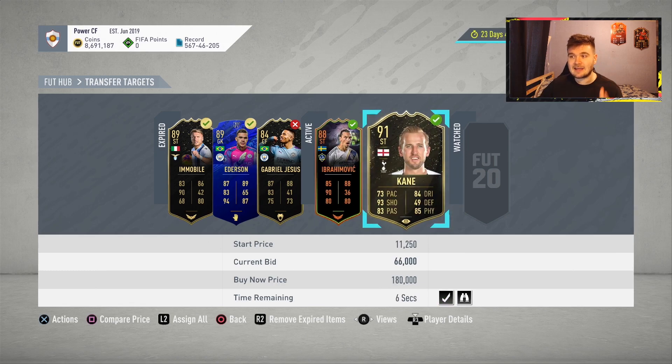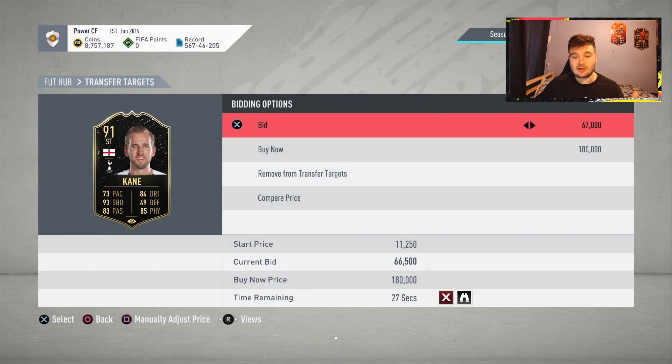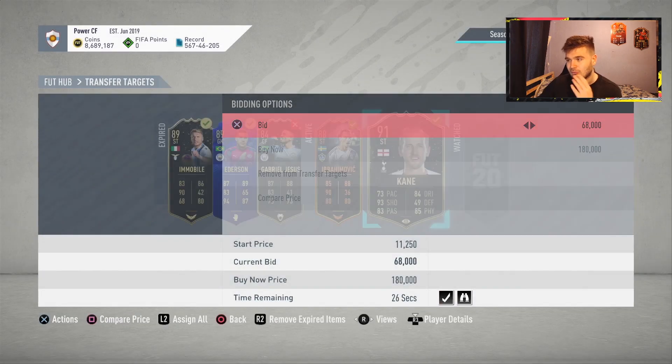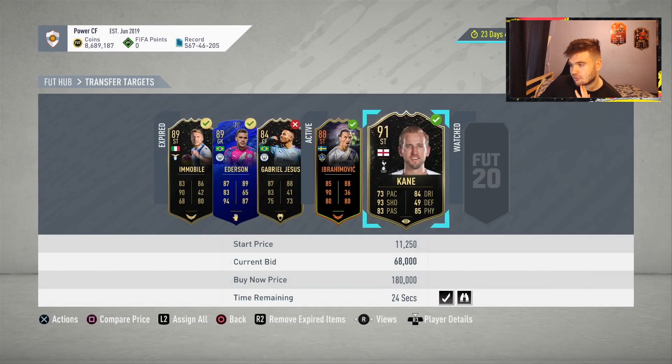We have got a bid on Harry Kane — 91-rated — who goes for around about 73k, so if we're able to pick him up for 67k we could make three or four K. Unfortunately we've been outbid, so we're going to bid again. I think 68k is the maximum I want to go. Let me double check — he's been going for 73k — so 67 to 68k is my max. He's outbid me again, so unfortunately we move on.